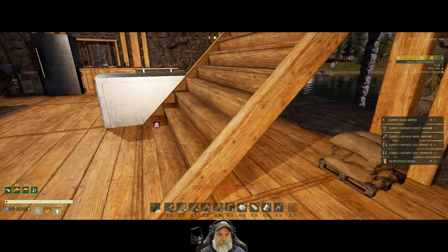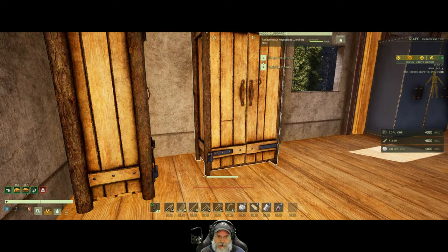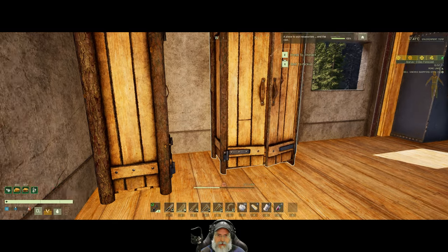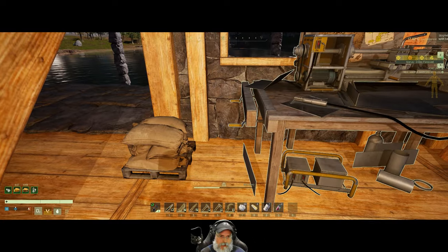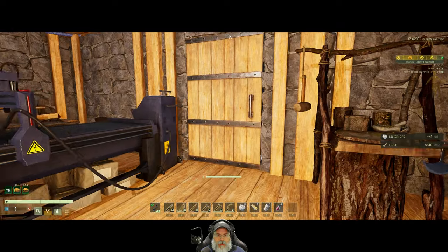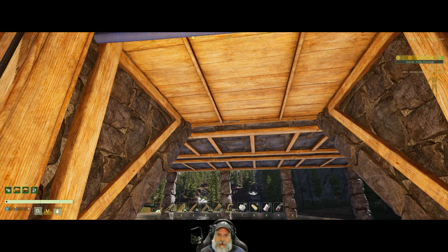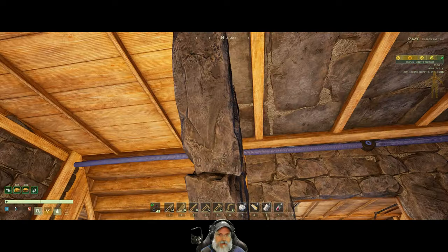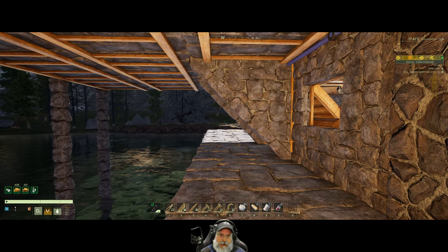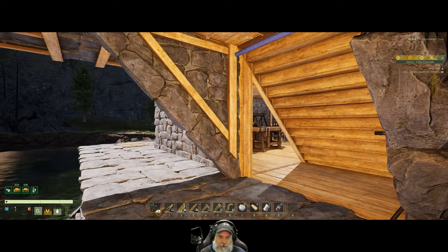I like the look of the wooden chests, but I like the fact that the iron chests can hold more stuff. With this change up here we don't need this door here any longer - we can go back to what we originally had and have a door out here. We also don't need these pieces anymore, though I wonder if they're contributing to structural integrity.